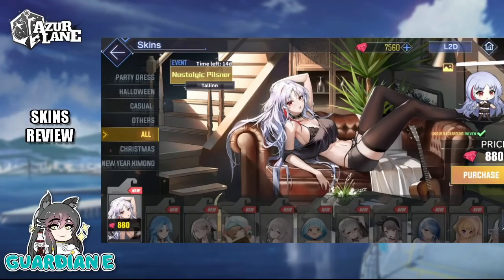Starting off, we have Talon with Nostalgic Pilsner. I just adore the lackadaisical, laid-back pose here. Her hair is slightly tousled — looks like she's just taking a breather, taking a load off. I love the casual off-shoulder look at the top, giving us a nice peek of her bra, the bare midriff, short shorts, and those thigh highs digging gently into the softness of her skin. She has a guitar off to the side, and there's paper and a pen on the desk — maybe she was writing some music, getting inspiration from this relaxing winter day. I think this skin is great — it captures a story.